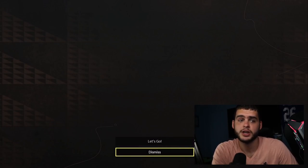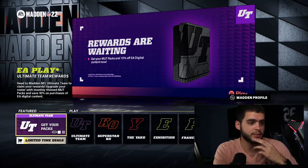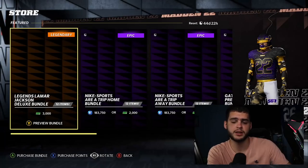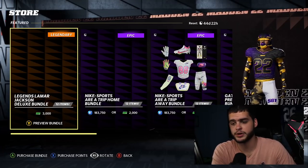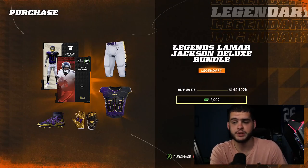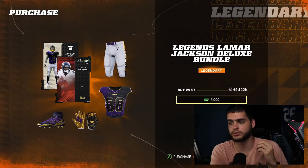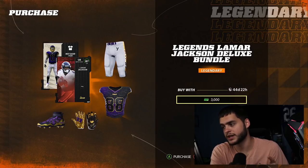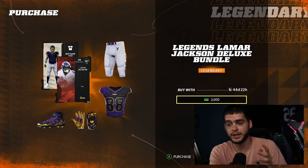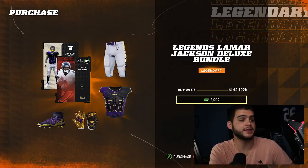Starting with the Lamar Jackson — this one is separate from the free cards. Go to the Limited Time Deals in the bottom left corner and look for the Legends Lamar Jackson Deluxe Bundle. If you have EA Access it costs less than 30 bucks, probably around 27. It's a pretty cool bundle — you get the Ravens-colored stuff for The Yard as well as the actual Lamar Jackson player card.